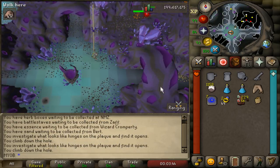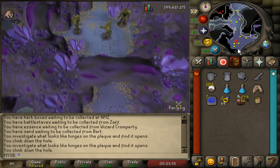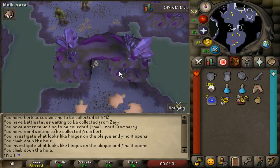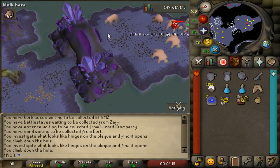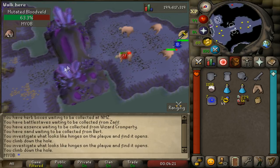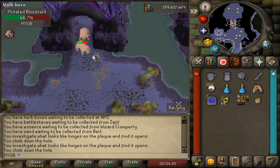The second location starts back at the entrance — run east and you'll see some moss giants in the next room, then run south once you enter that room. Keep running south and in the third room you'll see a small passageway with the Bloodvelds. What you want to do is drag the Bloodvelds out into the passageway and stand right at the edge to safe spot them — they'll get stuck right there and you can go ahead and attack the Bloodveld. That's how easy it is to safe spot them.